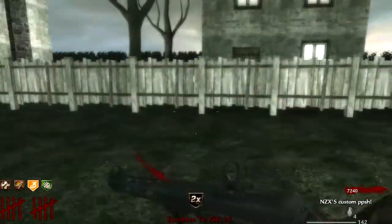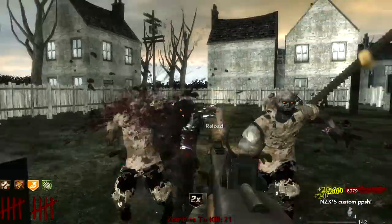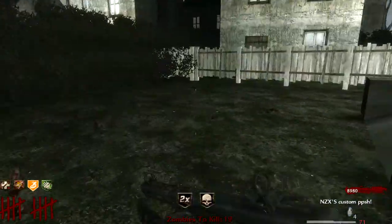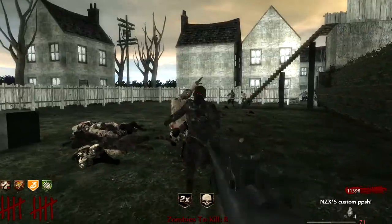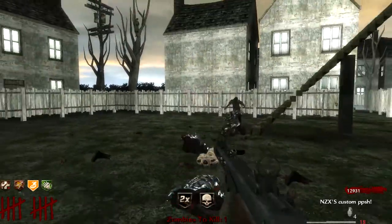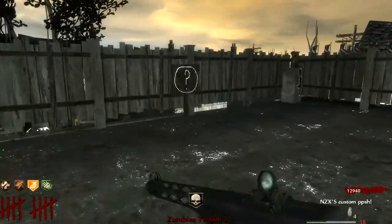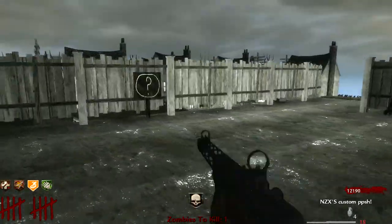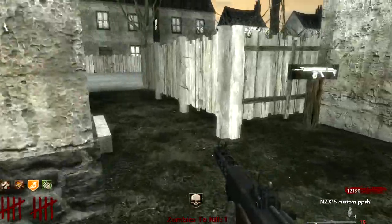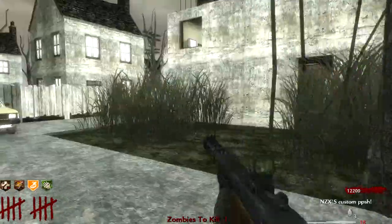I don't think I've ever pack-a-punched this gun though. We got a nice little double points now. I hate the Verox sprinters. If I have five-hit jugg though, the Verox sprinters would be easy to deal with. So that's the last zombie — let's go ahead and keep him. We can go up here and open that. Come on, hurry up and run — there we go, and we got a crawler, nice.